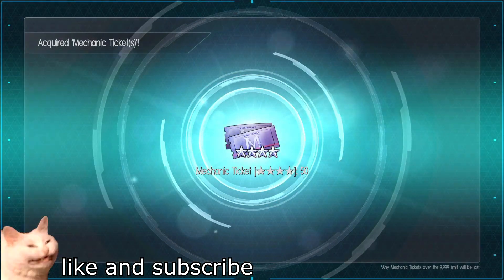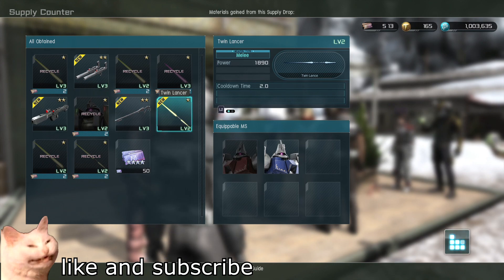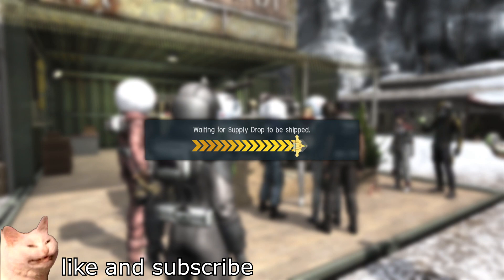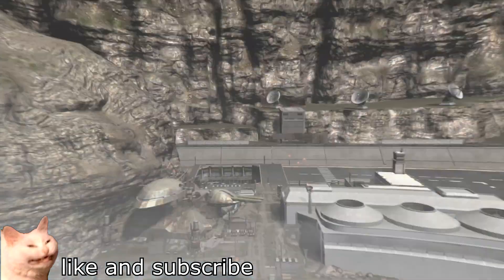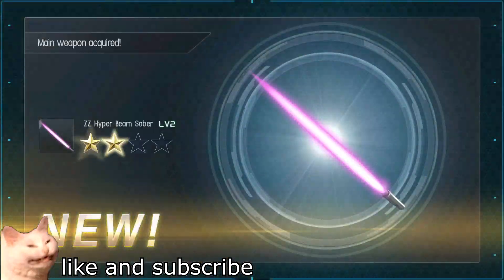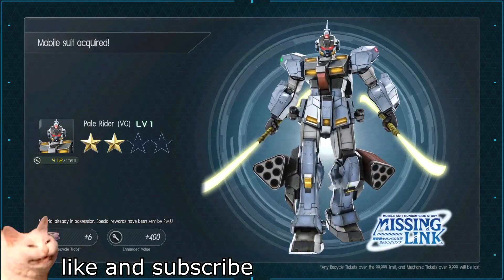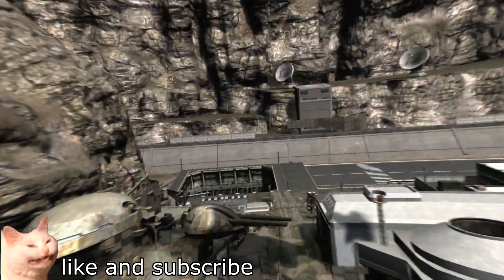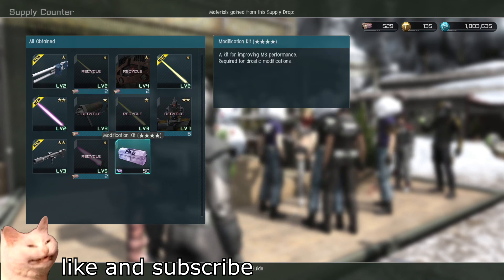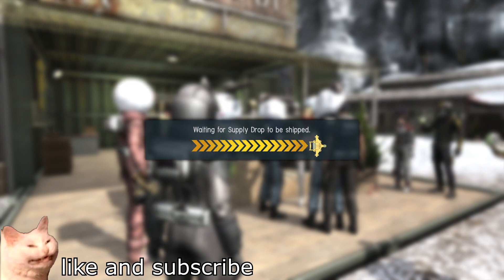I'm gonna have to stare at beam sabers for an hour. A lot of new weapons and some old weapons. Here's the third step. Zogok? That's weird. Double Zeta saber, Zeta saber — I get a lot of Zeta sabers. Dryson's Bazooka. Nothing super special here. I wish I had the Full Armor Mark II, but I don't have that.